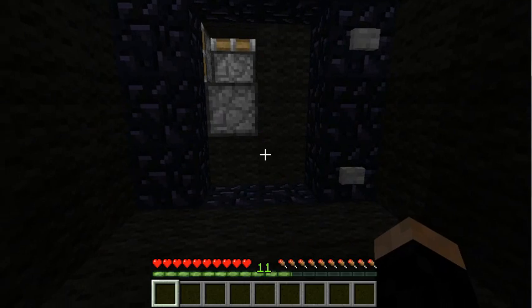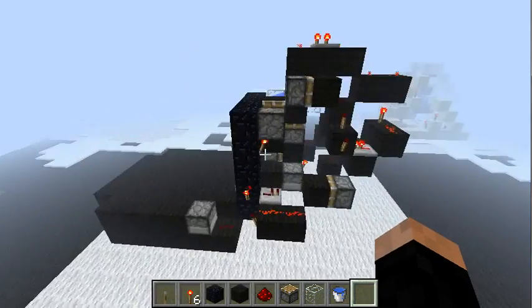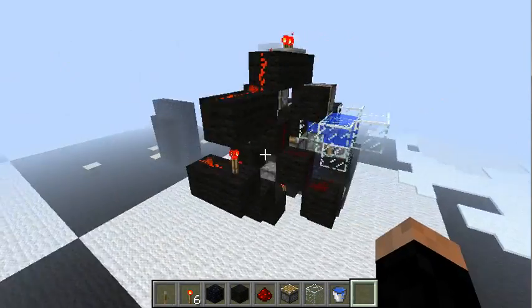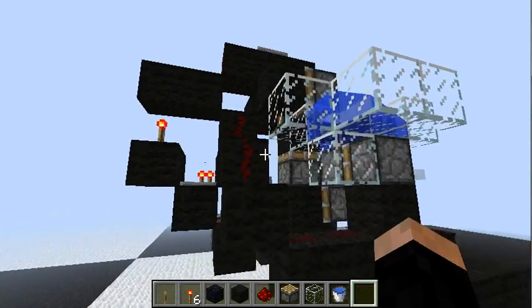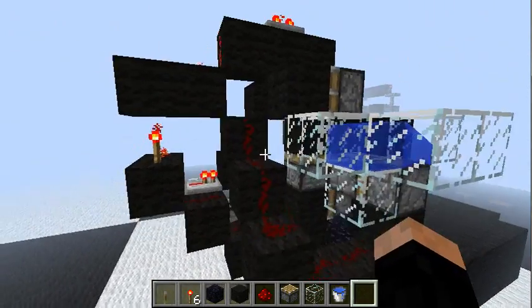Now let's have a quick look at the outside. Here you can see the naked setup. I removed all blocks that are necessary and exchanged a few with glass, so you can see everything here.